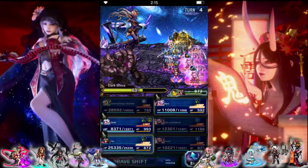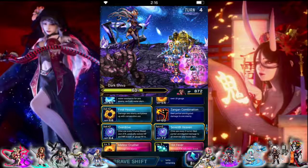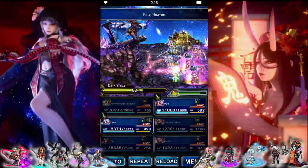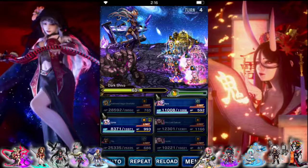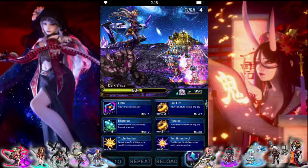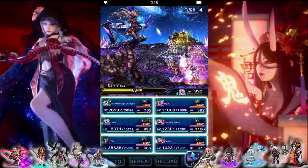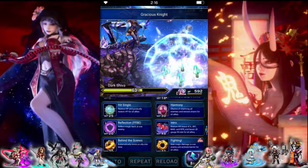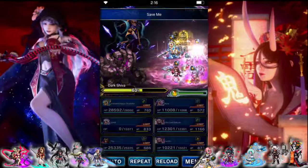Could have actually chained Tifa in. Let's do an attack buff. Next turn we can take them down just a little bit more. Sylvie: earth buff, do physical mitigation. Then we'll get rid of zombie — re-raise, insta-kill, and revive.